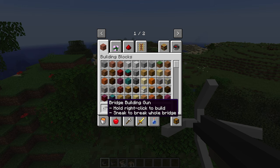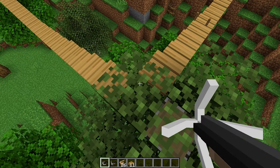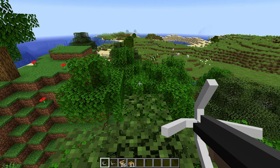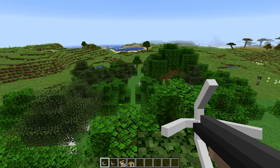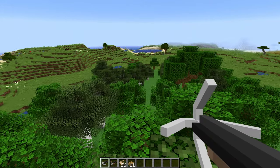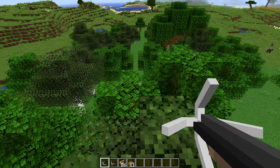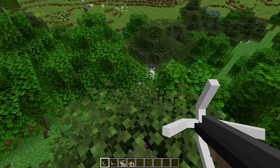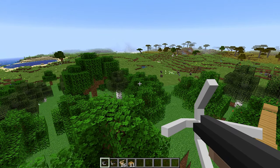It's actually pretty fun to watch. This bridge building gun allows you to deploy bridges within seconds. One important thing to note is that you can't build bridges if there are blocks in the way. If it's too steep, the bridge won't generate either, and you can only build bridges in the north-south-east-west direction. You can't do it at an angle, for example.